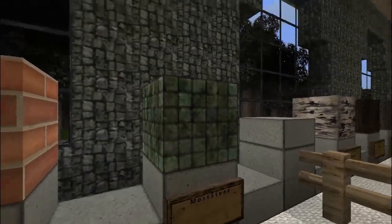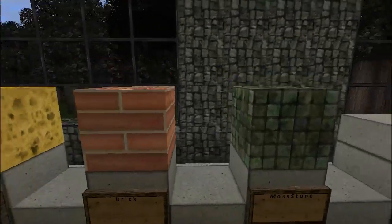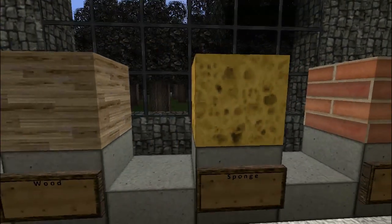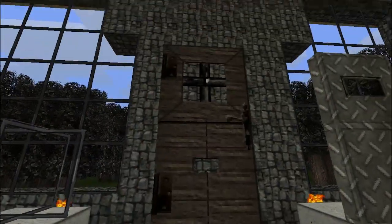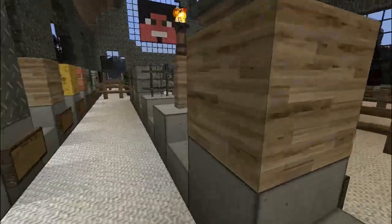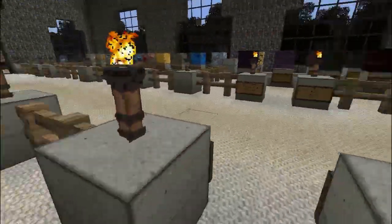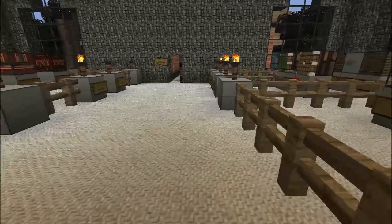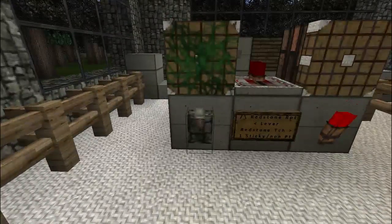Brick, sponge, wood, iron door — nice. Wooden door — great. And glass. I really don't like the cobble, but it's my personal opinion. I hope you guys can live with that. The rest is amazing, really. Here we have a sticky piston — great.